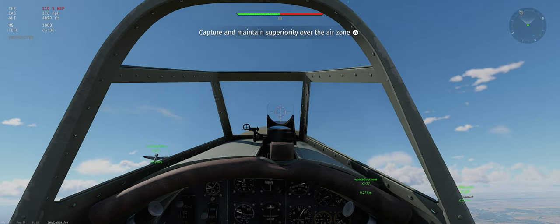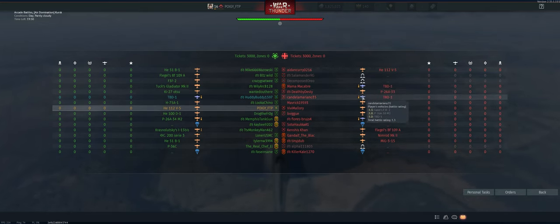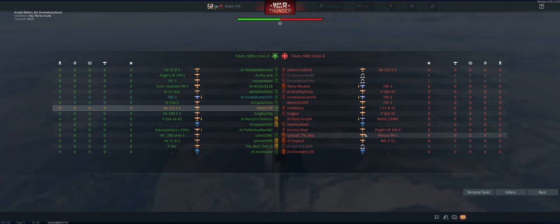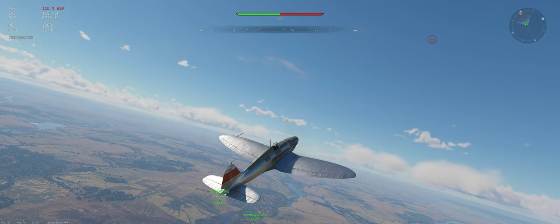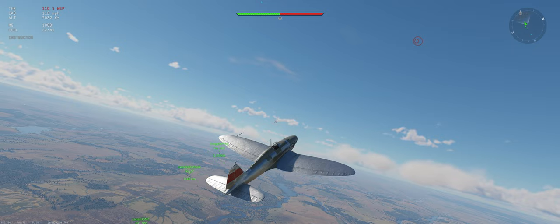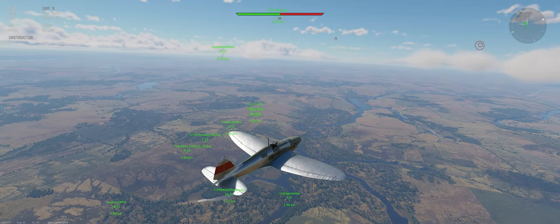We're going to climb slightly off center at 30 degrees with WEP on. Let's see who we're up against — it's a 1.3 to 2.3 match, full up tier for us. You can actually tell by the maps at 1.3: if it's anything other than Corson and Ruhr, you have an up tier.